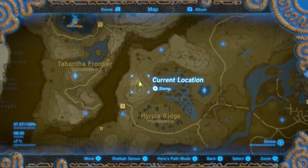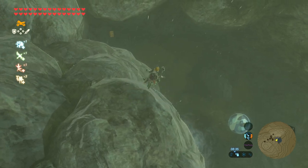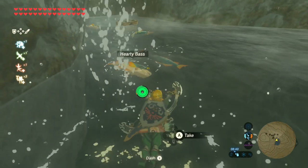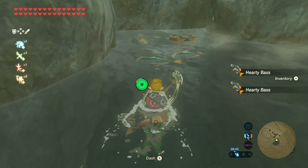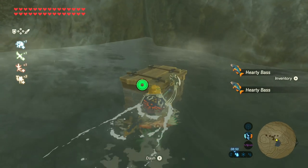A good location to get some more Hearty Bass if you don't have enough is Mount Rome — there's a water area here. Just jump in. You can't whistle, but you can shoot a lightning arrow and give those Hearty Bass a shock. Go and pick up your Hearty Bass — there's about five pieces on this side, and some more on the other side of the water. Inside this treasure chest there's some more shock arrows.